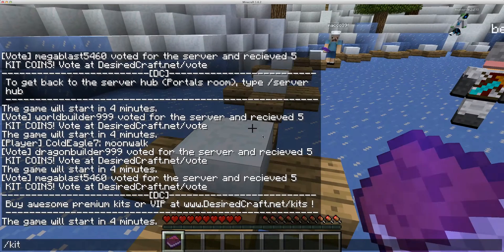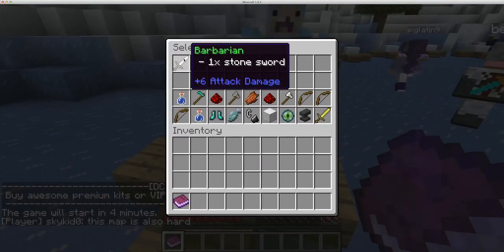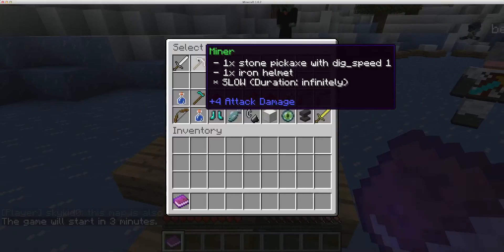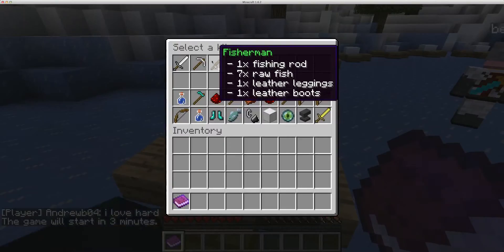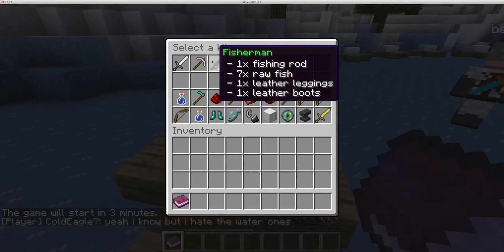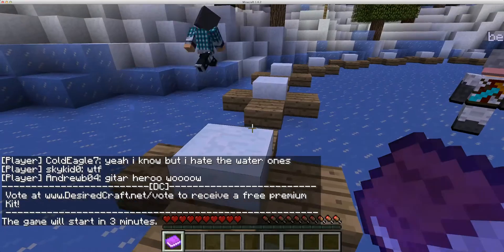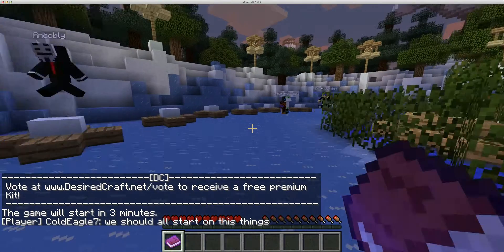But these are the choices that I would have. I can't choose the premium ones because I don't have a premium account. So I can choose a miner, which gives me one stone sword, a dig speed of one, one iron helmet, and slowness for the whole game. Or I could choose a fisherman, where I get one fishing rod, seven raw fish, one leather, one pair of leather leggings, and leather boots.